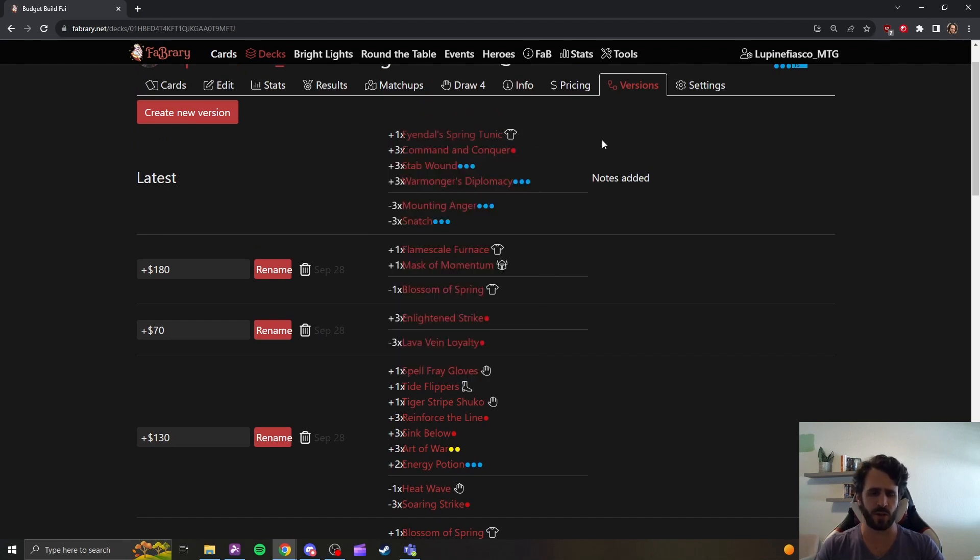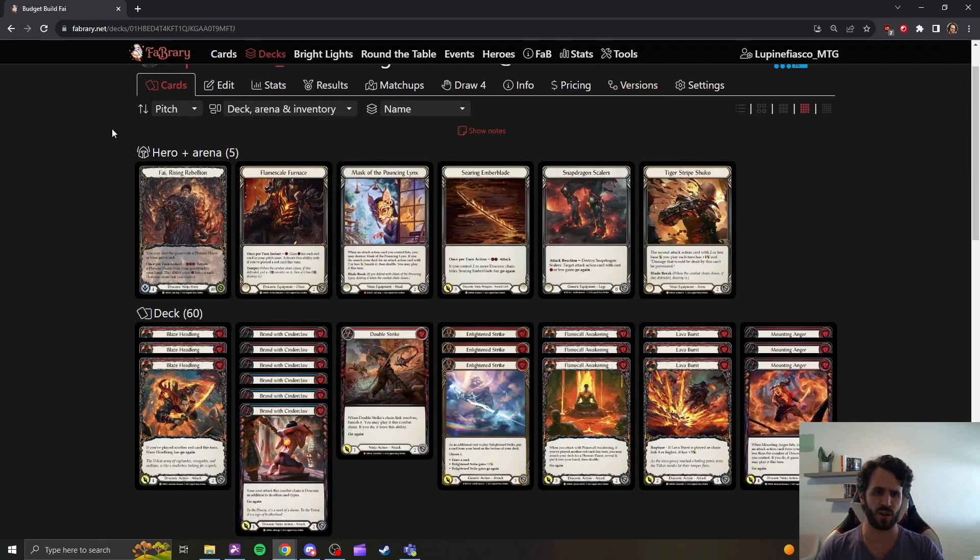Just as an example, Art of War here is more important to the deck than Flamescale Furnace or Fandal Spring Tunic. There are some price considerations as well. I don't expect you to go straight from a Blitz Precon to a playset of Art of Wars. Let's just take a quick look at some of the versions of this deck.